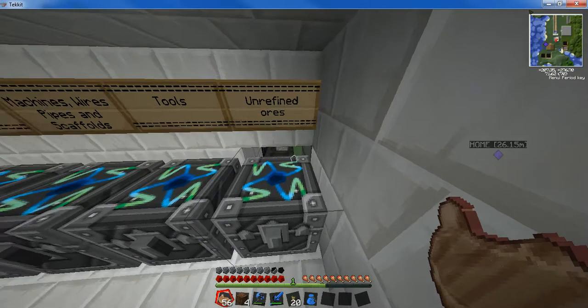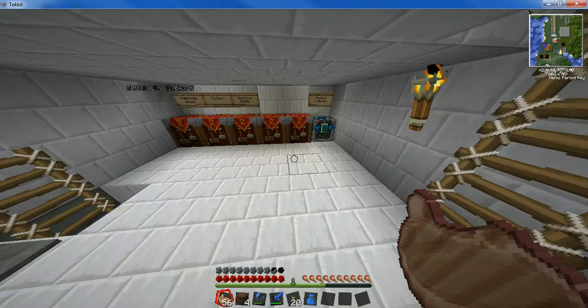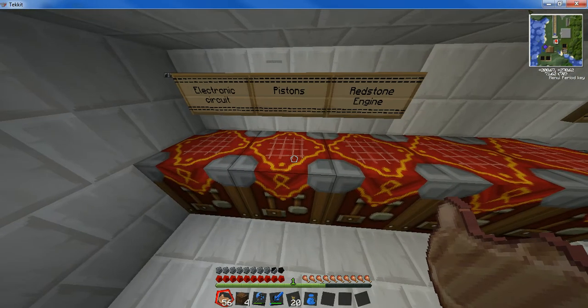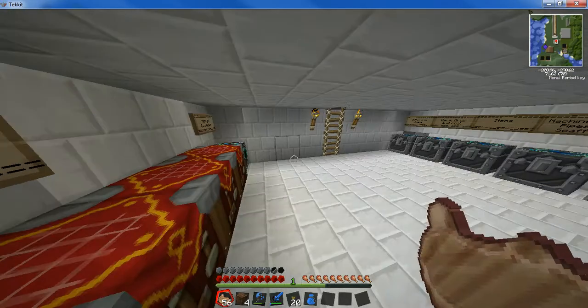If you want to release pipes now, it's from the quarry, and we have taps so that it doesn't hit everything. This is a project table. You can basically make whatever you like — you put all the stuff down here and you can make what you like. I'm not going to make it now because it's just the place.